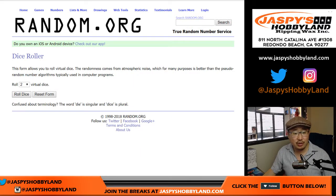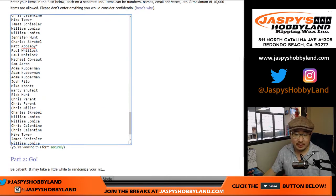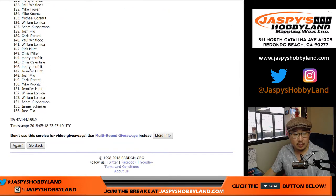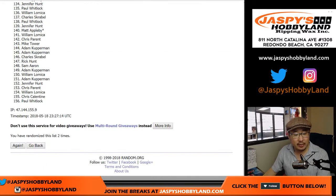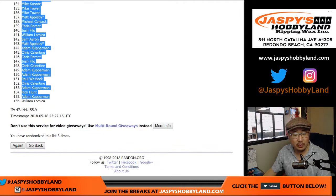Now let's randomize each list three times. So there's 156 names - perfect. We've got Adam all the way down to William.